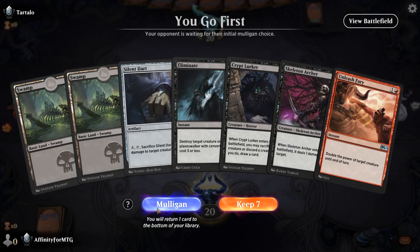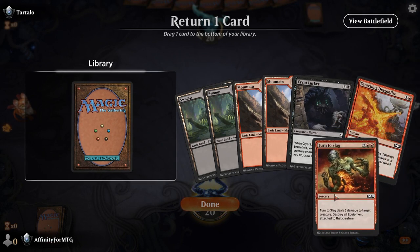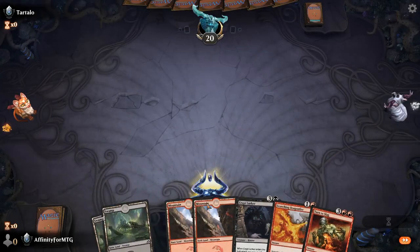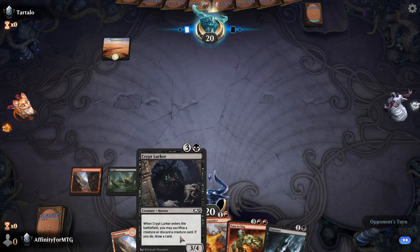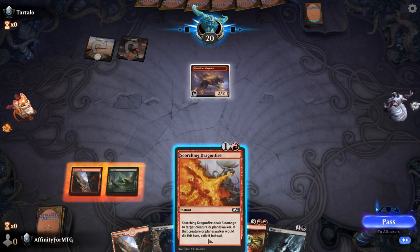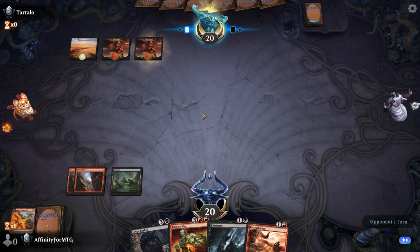Ugin versus Bolas again. No lands please — give me lands. There's our lands — we can keep this. Everything in my hand is good. I don't have the right lands but if I put one back and hope to draw one, I think we have a better chance. We can play this which is all I really want to play so it's probably fine. We'll kill that.